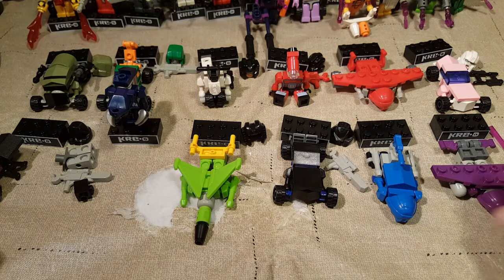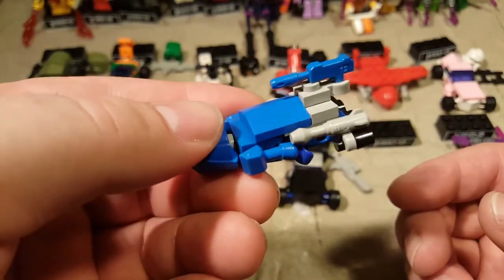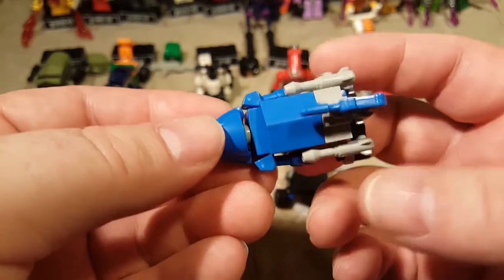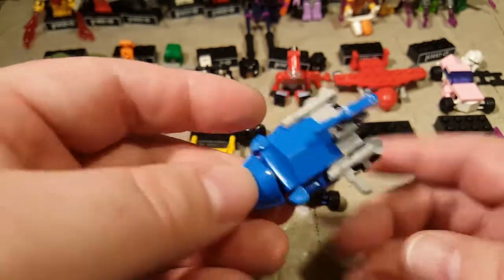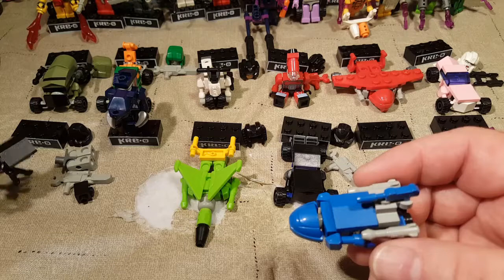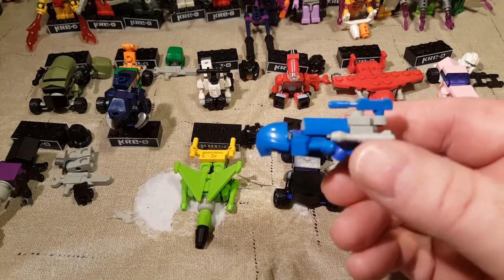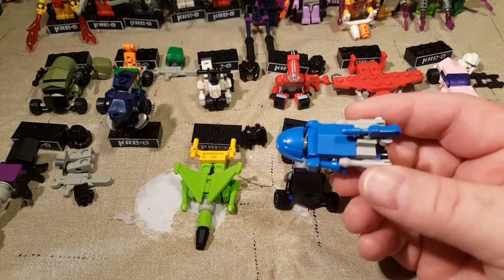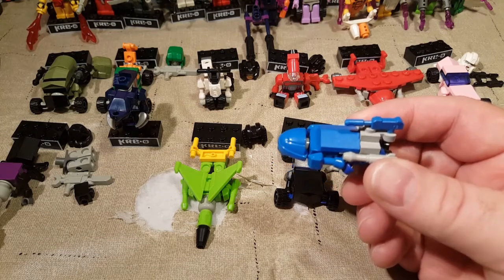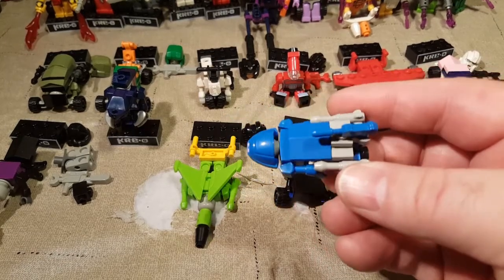Next is Scourge. I believe Scourge was one of the later Seekers from the original Transformers animated movie. He was one of the weird boat-planes from the original Transformers movie. I think Hardshell might have been turned into Scourge, but that might be one of those up-for-debate topics. He looks like a weird little shuttle — actually a little like our space shuttle from Series 1. He's just a brick and, once again, he's a robot laying on his belly.